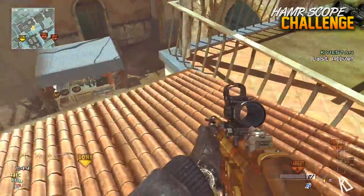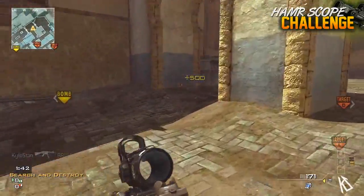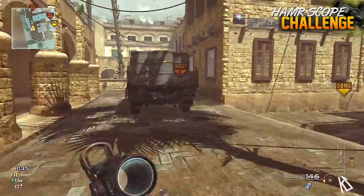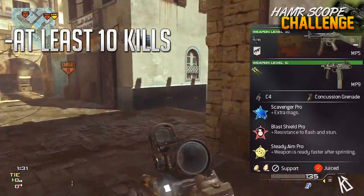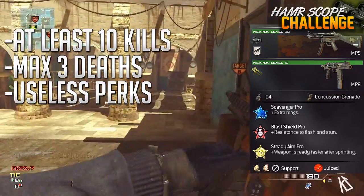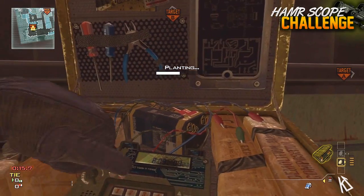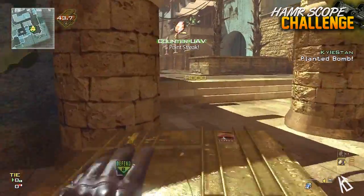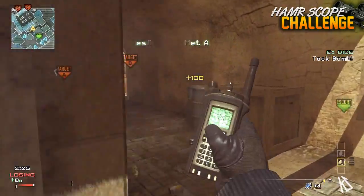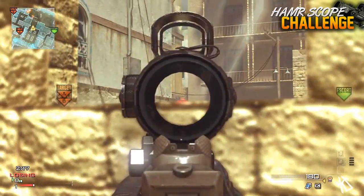Originally this challenge didn't seem like it was going to be an incredibly big deal, because I only had to get 10 kills. This was the HAMR Scope challenge — basically put that scope onto an MP5, get at least 10 kills, and no more than three deaths. I also had to use the UAV and counter-UAV killstreak combo. A lot of you guys have been submitting that lately — I'm guessing you want me to use killstreaks that aren't really lethal, and in Search, 90% of players are using Assassin so a UAV doesn't help that much. On top of that, I had to use Scavenger, Blast Shield, and Steady Aim as perks.